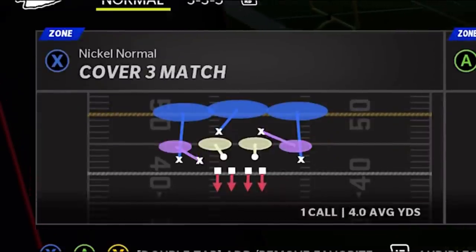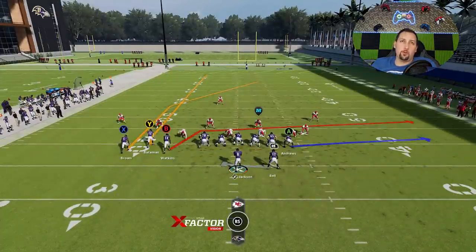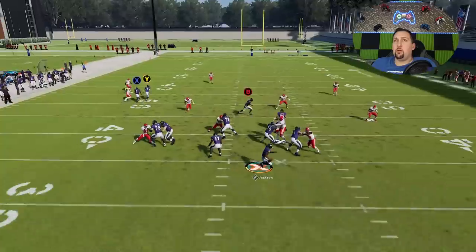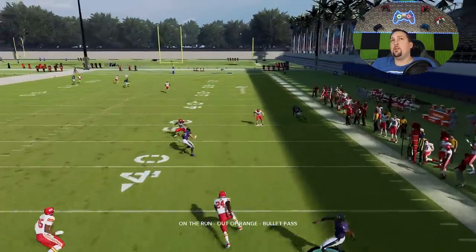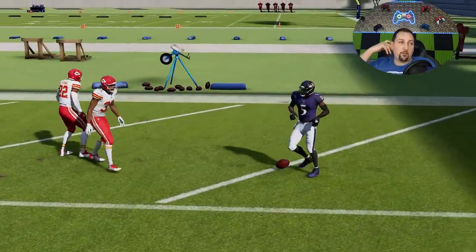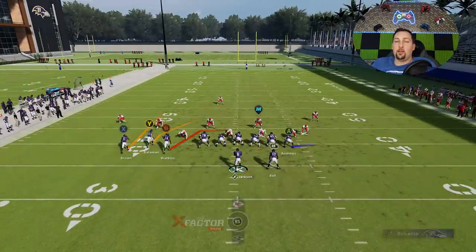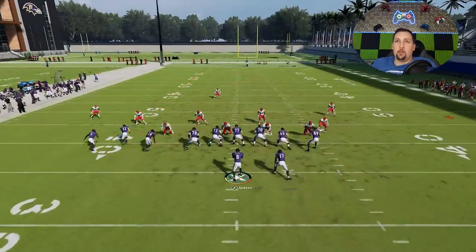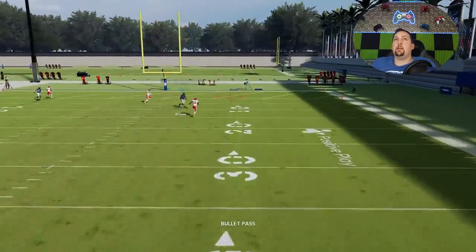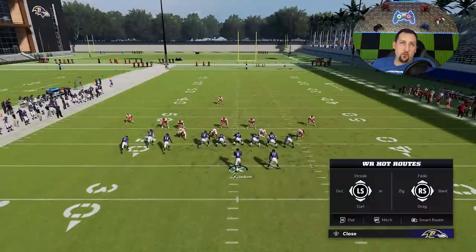Against cover three it's a little bit different — there's more of a setup to it. For cover three and cover one, all you want to do is put the wire route on a fade and slide your protection. You're going to see how these short routes pull the cornerback down, and then he's just going to get right over the top for a very easy one-play touchdown. The delay fades do have a little bit of an issue when it comes to pass protection, and I do like how the play action pulls me in a sprinting direction across the field.